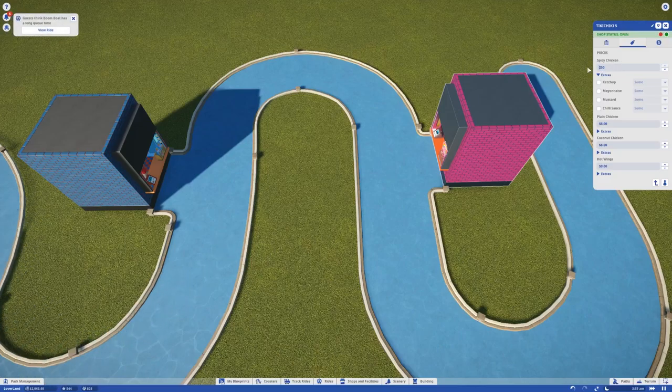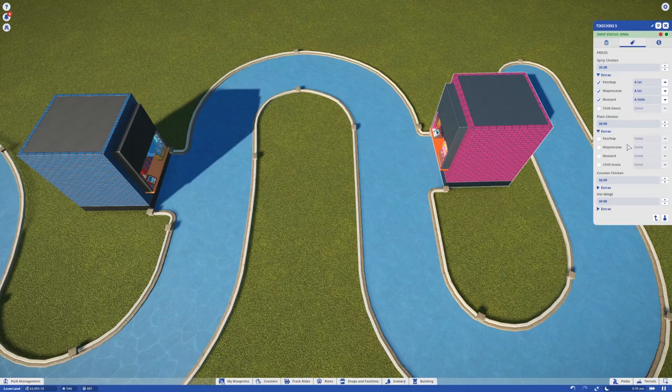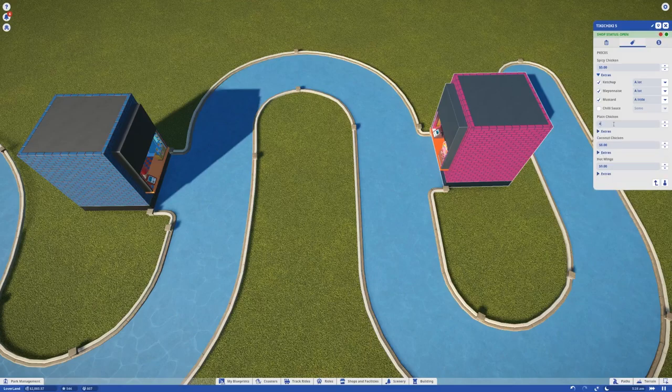Not five hundred dollars — spicy chicken is five dollars. Five dollars for spicy chicken will come with extra mayonnaise, I'll tell you that right now. Extra ketchup, mayonnaise and ketchup mix pretty well, and a little mustard — a little mustard goes a long way. As for plain chicken, that's gonna come with nothing because you obviously don't like toppings. That's gonna be four dollars.